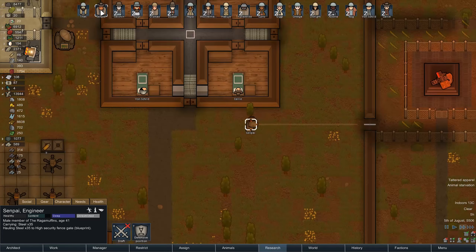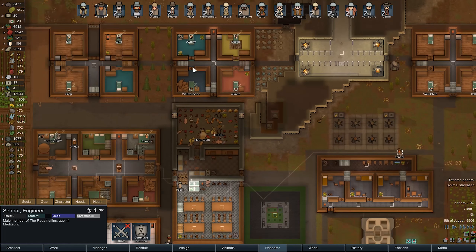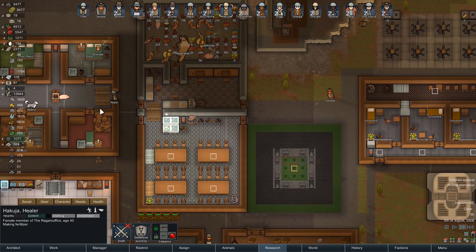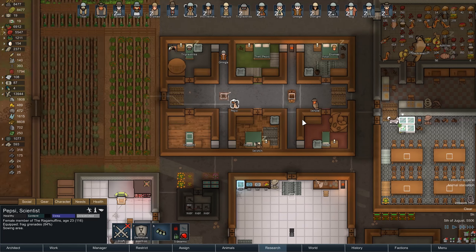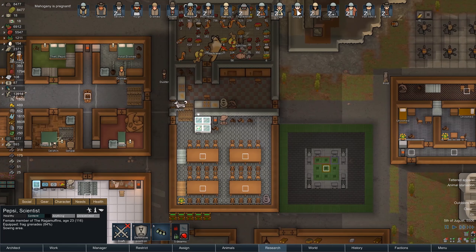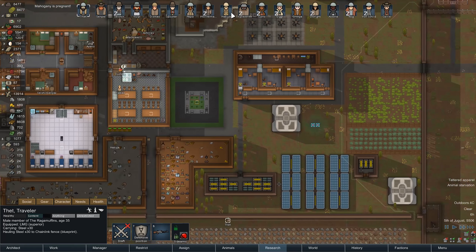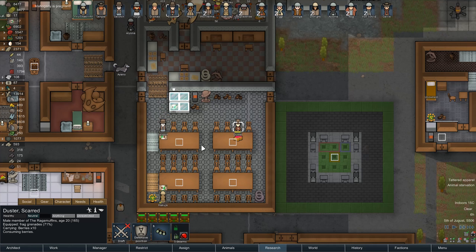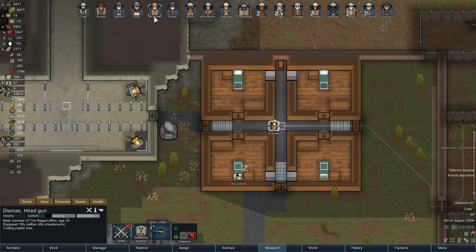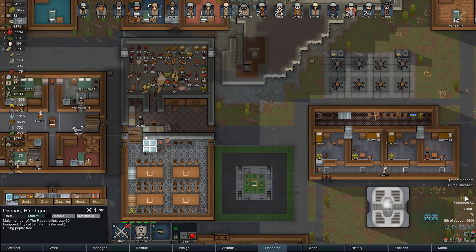Who's not doing anything too important? Let's see — anyone who can cook. Pepsi, what are you doing? Sewing an area — that's important. We also have some butchering that needs to get done. Mahogany is pregnant. What am I doing? Hauling steel. Everyone's got important things to do in their own way. Consuming a fine meal, consuming berries, then taming a turkey. Cutting a poplar tree — you're the worst person to be doing that. Wind turbine broke down. You know what? You go butcher — I'd rather have anyone else cut down this tree. I'll cut down the damn tree because I'm probably better at it than you are.